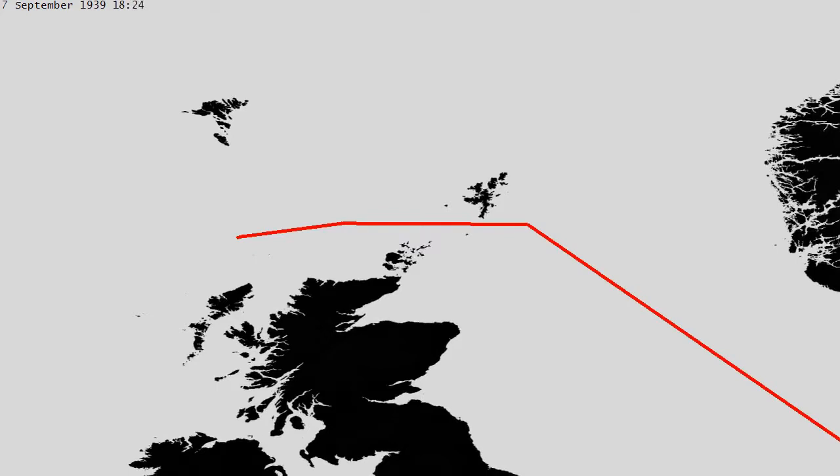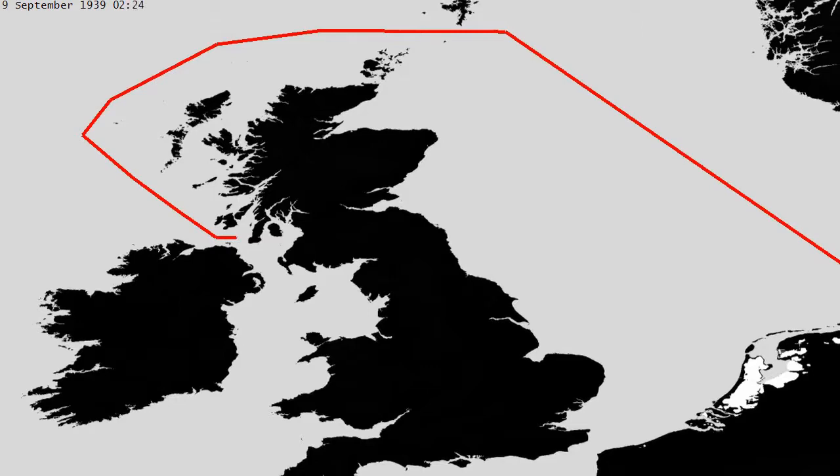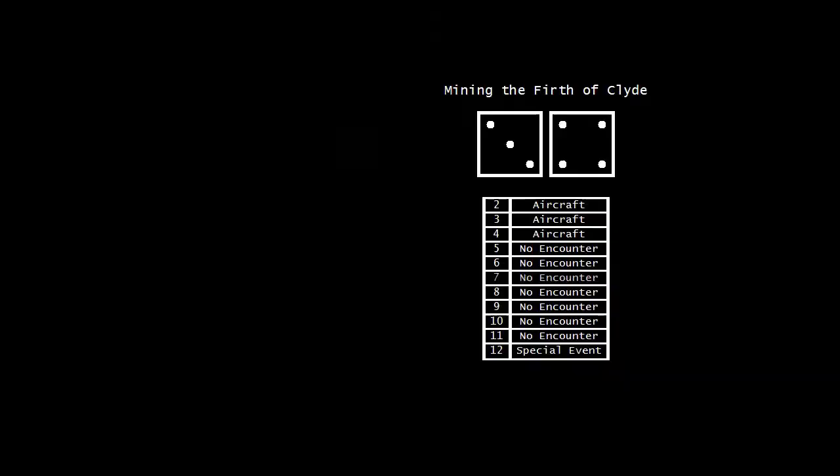We make a wide sweep to the west of Scotland and prepare to lay mines off of Clyde. Historically, our sister ship U-33 will be sunk in a few months performing this very mission, but we hope we have better luck. Under cover of night, we deploy our mines in the Firth of Clyde, and the British are none the wiser.